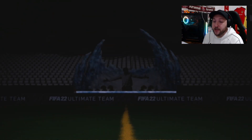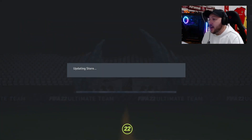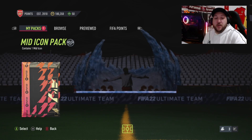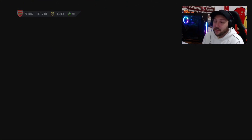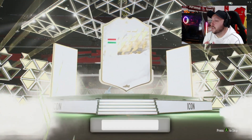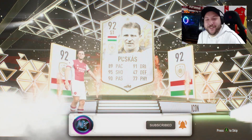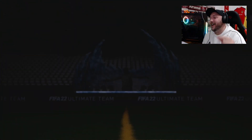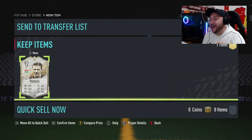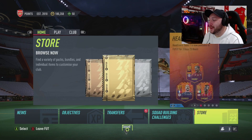Now we are going to open up our icon pack. Taking Royce as well — not the worst fodder back. Let's see what we get. We're just hoping for someone either more expensive than the SBC or somebody that's going to be in our team. Come on, give us something meta — it's a big one. Is that Puskas? That's a dub! I got his base from the base SBC, so now I've got his mid.